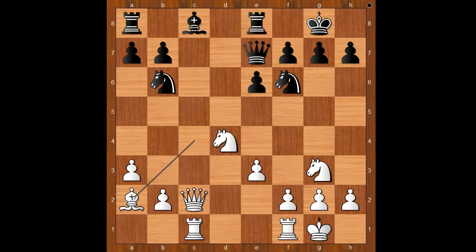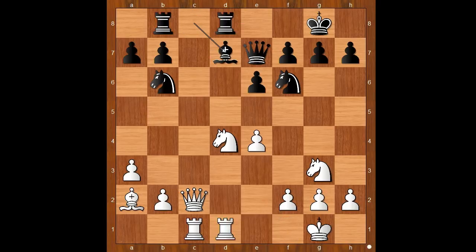Nb6, Bxa2, Rb8, e4, Rd8, Rfd8, Bxd7, e5 attacking the knight, Nxe8. White has a space advantage and is standing slightly better.